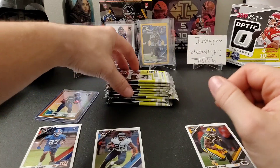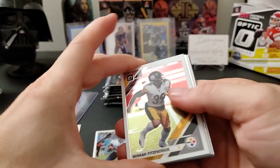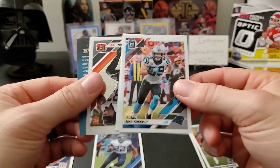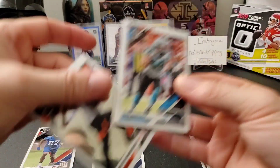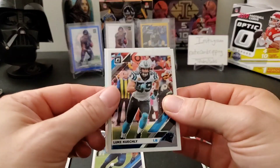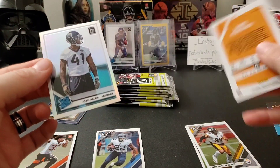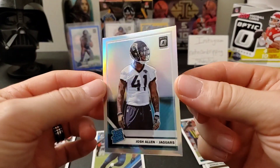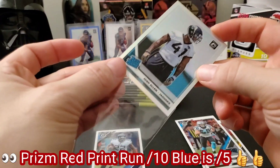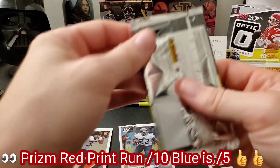Looks like we have a holo or something in here — Minka Fitzpatrick. On the back we've got a Kid Reporter and a rookie of Rodney Anderson. And a silver rated rookie of Josh Allen — very nice holo of Josh Allen for the Jacksonville Jaguars.